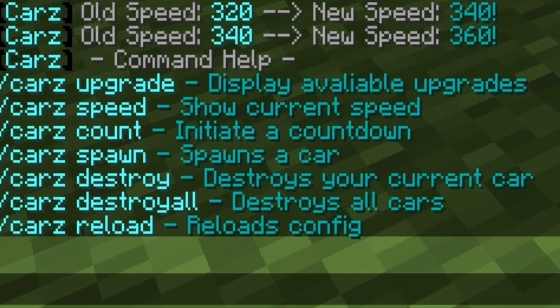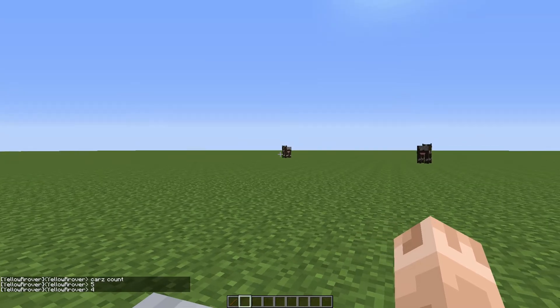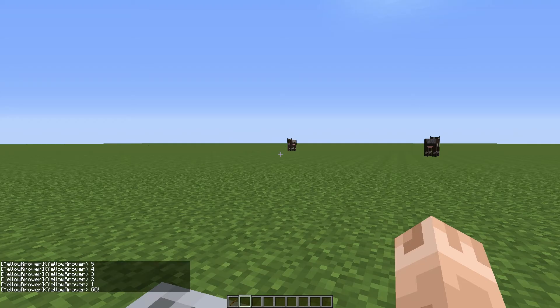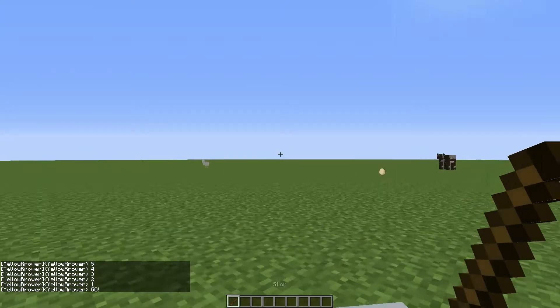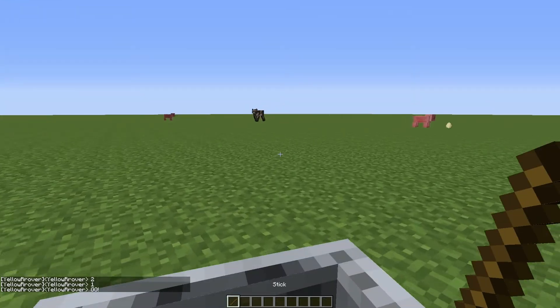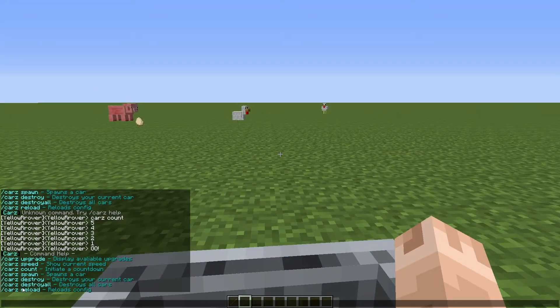Another command that comes with this is /cars count, which initiates the countdown for races. I'll just show you what that does — it basically just counts down and when it says go you start moving, as long as you hold the stick. So that could be used for races or whatever.